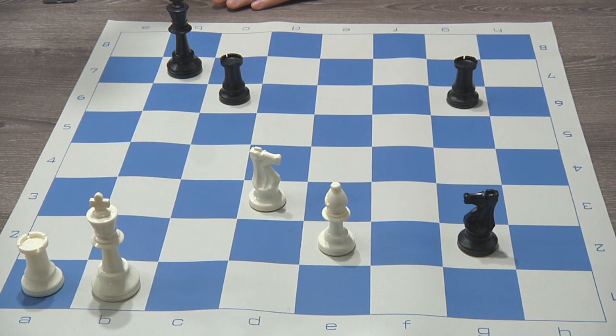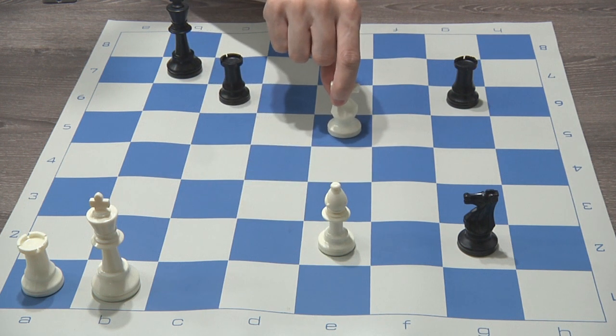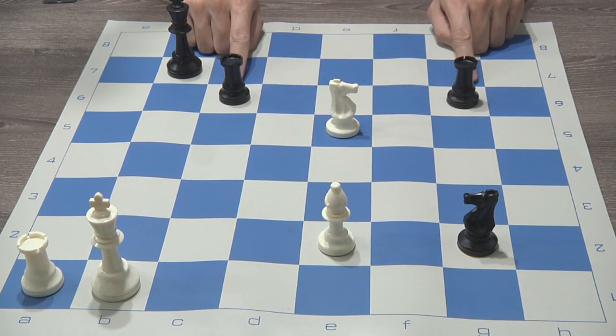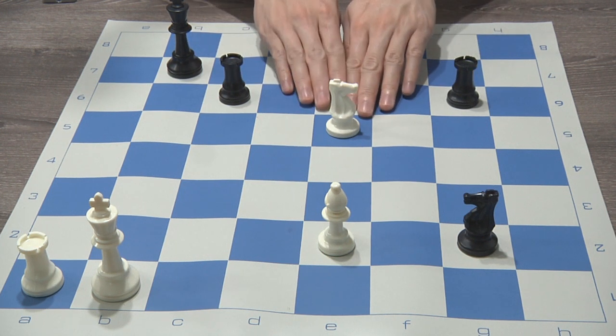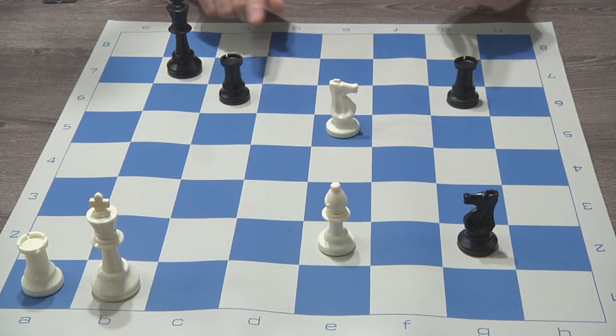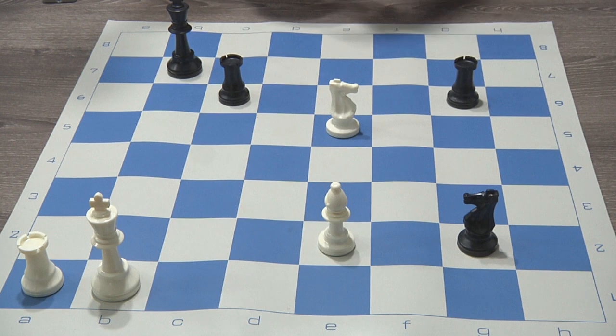In this specific example, what I said previously was that white was trying to find a double attack, and white would be able to play knight to e5. Therefore, this knight would attack both of these rooks. It looks good on paper — it looks great on the board at this moment, saying hey, I have this knight and I'm able to attack both of these rooks at the same time.